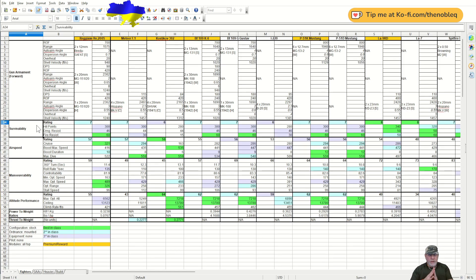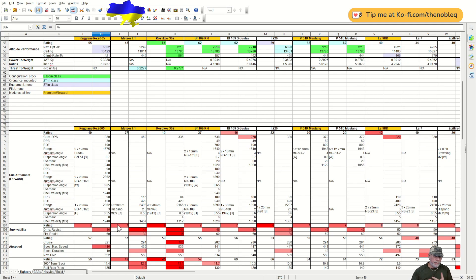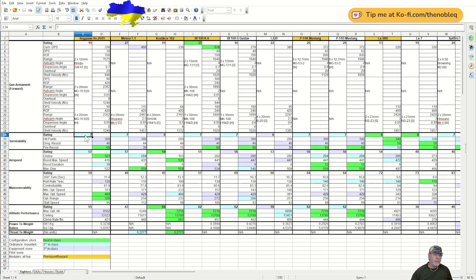Survivability figures are compressed for light fighters so the aircraft appears middling. There's a lot of blue, green and purple — meaning second, third and first in class — but also some red. The rating is 7. Hit points at 300 is okay for a light fighter, damage resistance at 46 is okay, and fire resistance is 60 which is best in class. That means you can mount a first aid dressing kit without needing to compensate with pilot skills like firefighter.